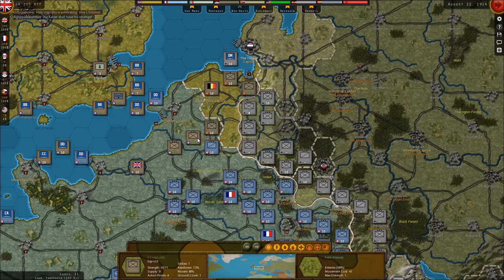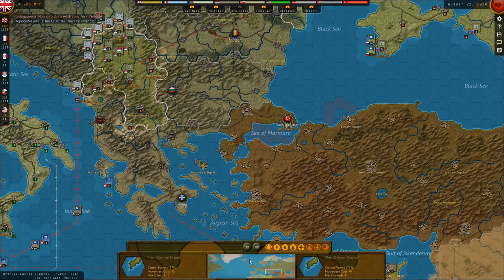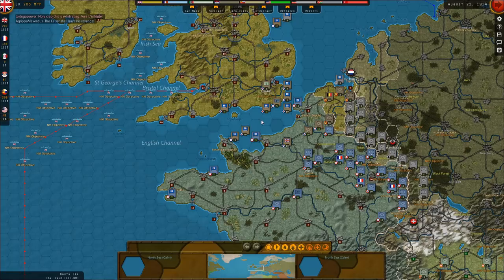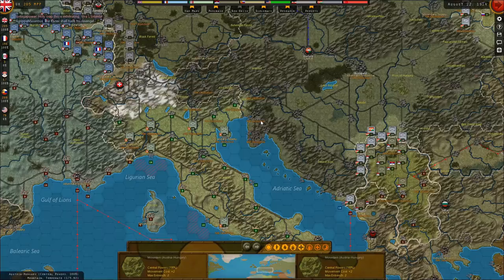I don't know what I showed you from the end of the last turn, but there were a couple things. When I hit end turn this time, you'll actually be there to witness it because there are a few events. It shows you the amount you're going to make and all that, the money. There was also a decision we chose to take to confiscate the Ottomans' dreadnought. And then we also took another decision — I don't remember what the other one was. I'll re-watch the video and see.